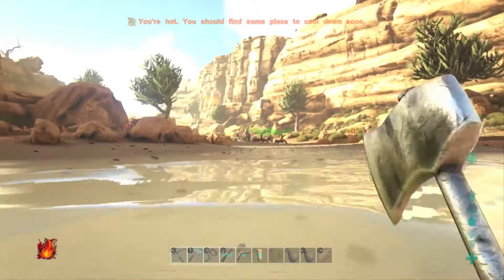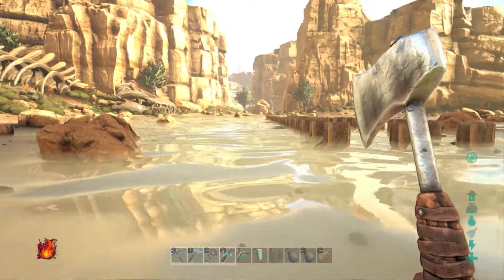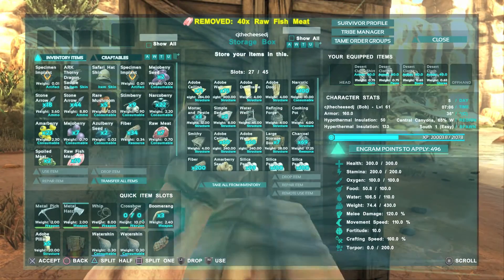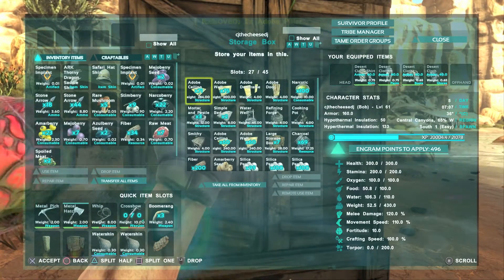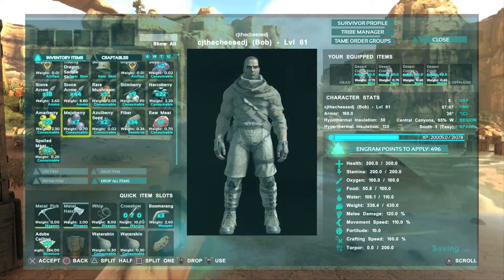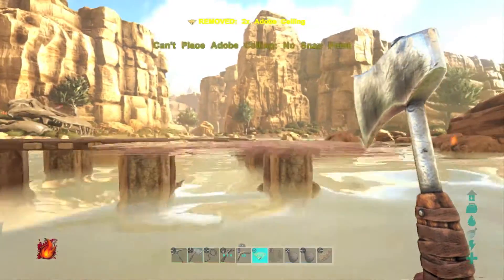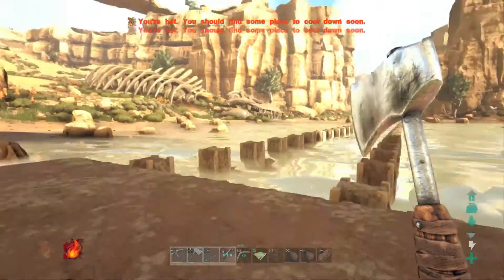Okay, our foundations are laid out. Now, I don't know how big we want to go — we've probably got enough materials to go big. We don't want to go home, so we'll stay here. Let's grab out our ceilings and see how they look. We still have more building materials on our dinosaurs back there — we only took off the building materials from our morellatops so we can go back and forth to our old base at the gorge.